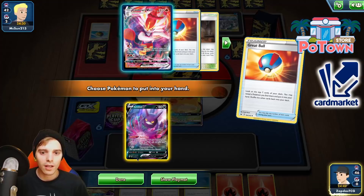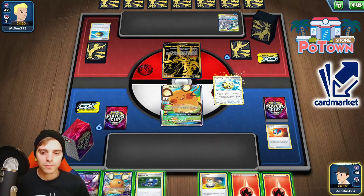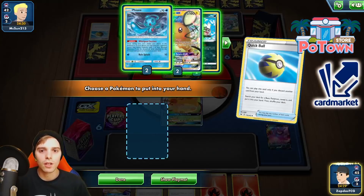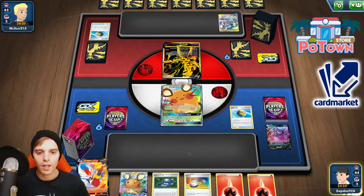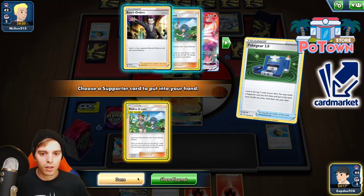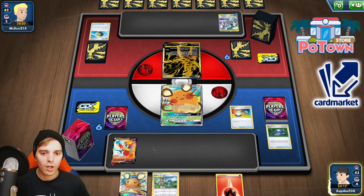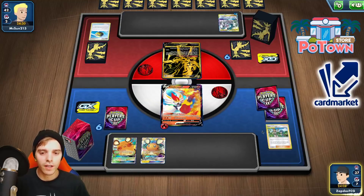We could go for Crobat, but we're going to get rid of it and go with Dedenne GX afterwards. So let's just get ourselves Cinderace in the house. If we find Welder it will be awesome, but we do not find Welder. We do have other supporters. I'm actually going to get Mellow Llama in the discard pile because we're not going to need that. We're going to attach, switch it over, and go for the Dedenne GX — and hopefully we will find ourselves a Welder.